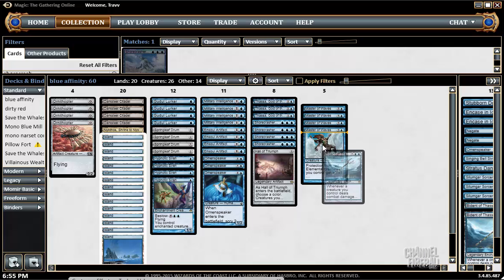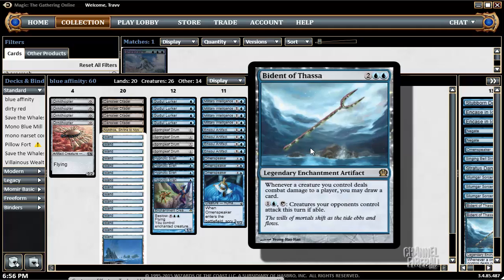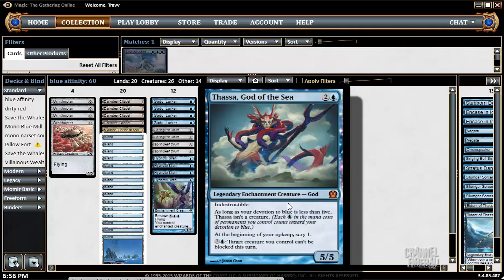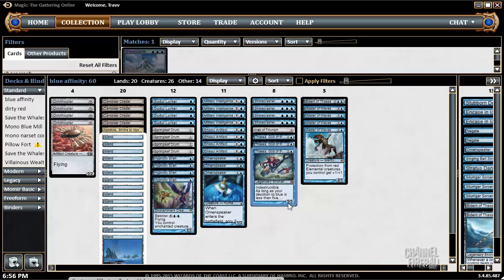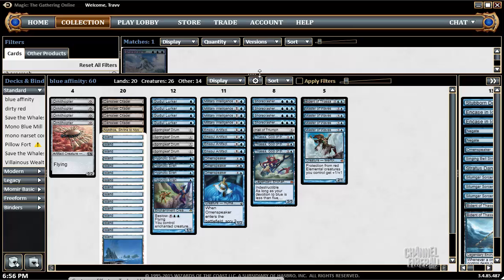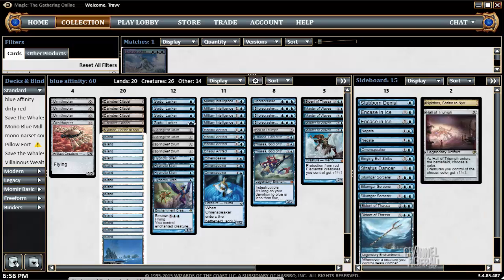One Hall of Triumph and one Bident of Thassa — they're both legends. Hall of Triumph buffs all our guys. Bident of Thassa is a four drop that draws insane cards, it's a fun card to play with, and it adds two devotion to Thassa and Master of Waves, which may be the meat of this deck. If you've played Mono Blue before, you know how good Thassa is — she's crazy, 5/5 for three, scrying and making creatures unblockable in the late game. Master of Waves is just GG against red decks, and if it doesn't get killed it adds so much to the field. This main deck is so powerful — really consistent, fast, and strong.